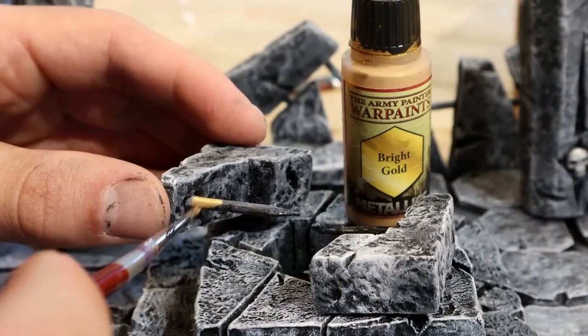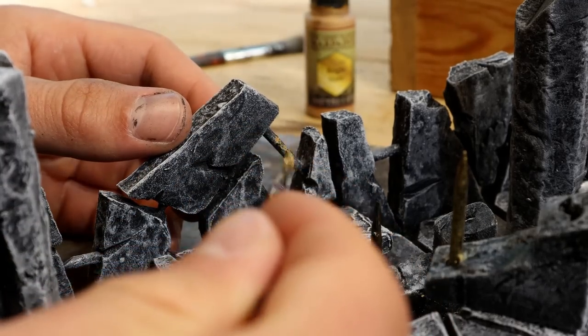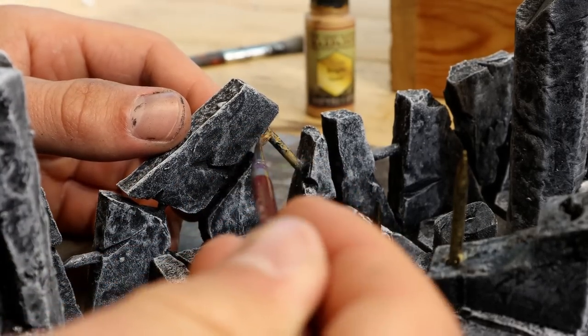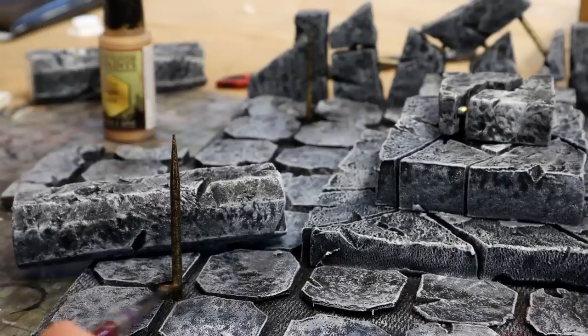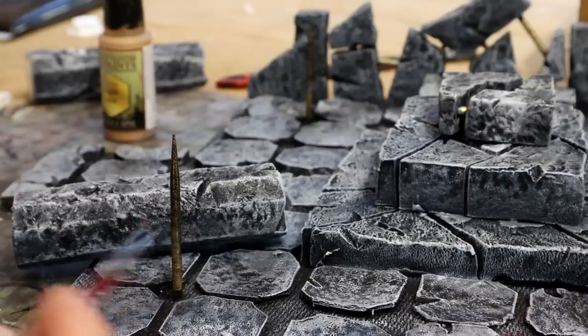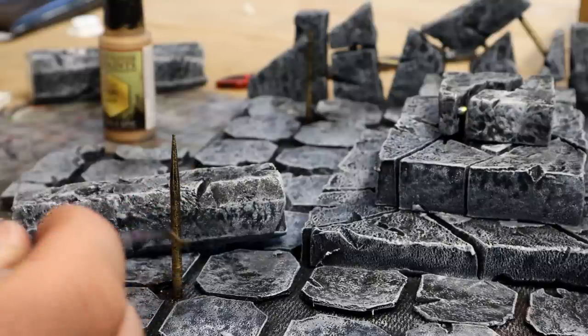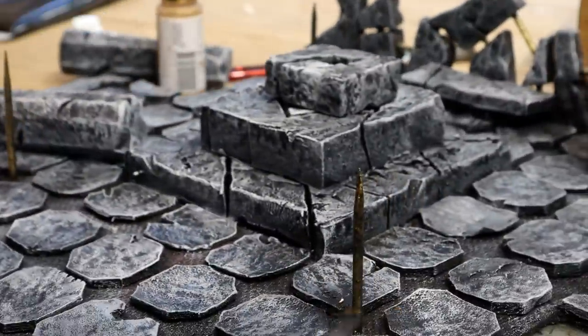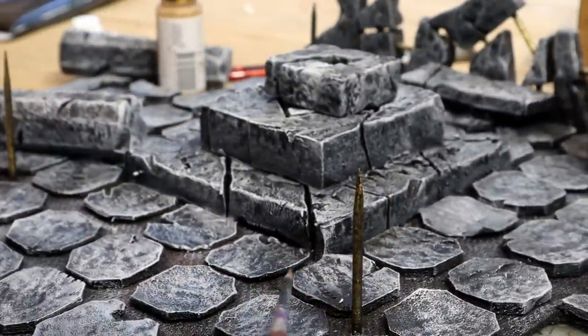First I painted the sticks with gold, also the ones inside of the walls — I kind of heavily dry brushed on the paint. I also painted the sticks that hold the pillars up, and that gave me an idea: I can remove the skeleton pillars and use the golden sticks as something else for an entirely different adventure.